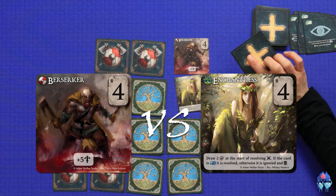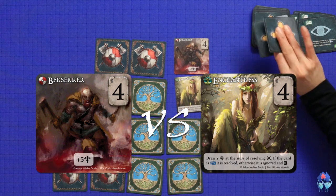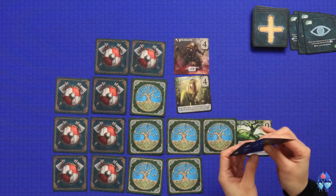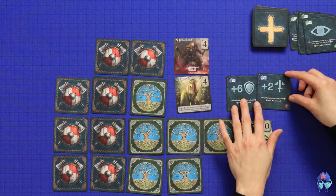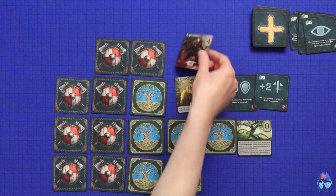My Enchanter's special power is to draw two cards at the start of resolving battle - if the card is blue it's resolved, otherwise ignored. So I've got six defense and two attacking. Given you're attacking, it's a total of six against four. So you defeat my Berserker.